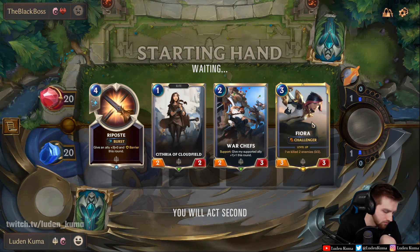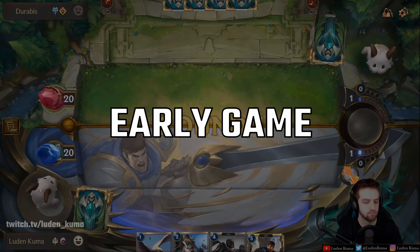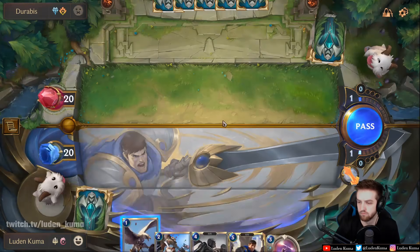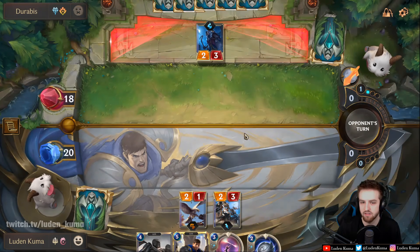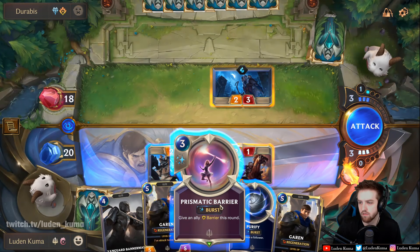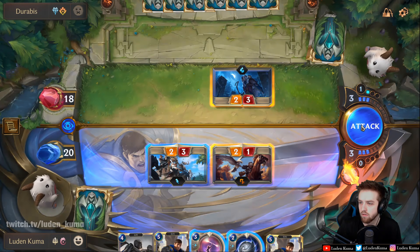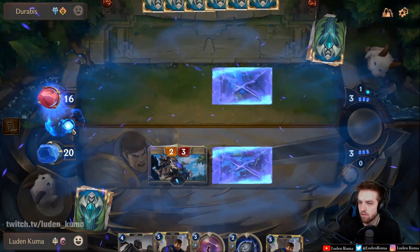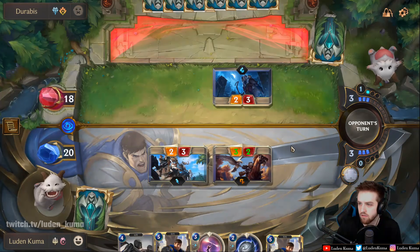This is a mid-range deck, so you need to be ending the game around turn 8, ideally. If you have any barriers in your opening hand, you can keep them if you have the units — just make sure you're prioritizing the units. If you have a 1 and a 2 drop and then 2 barriers, most of the time I toss one of the barriers and continue to look for more units. 1 barrier is fine, 1 deny might be okay if you have the units, if you're into Shadow Isles for example and you're worried about Ruination. But really, just prioritize the units. In the early game, as I've stated before, it's super simple — play your 1 drop on 1, your 2 drop on 2, and your 3 drop on 3.